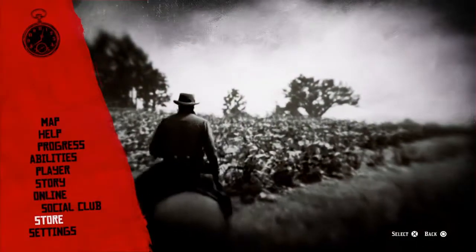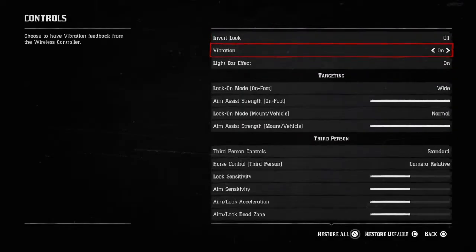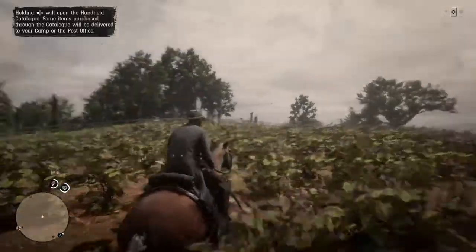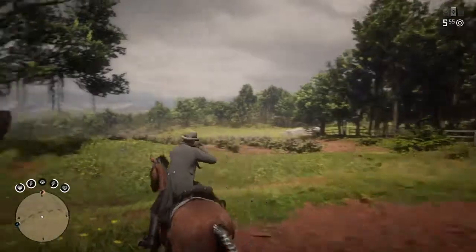What you're going to want to do is press Options and go down to Settings. From there, go to Controls, then down to Lock Motion Focus, set it to Wide instead of Normal, and press back. It's been shown in different videos by big YouTubers — yeah, much better.